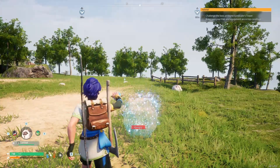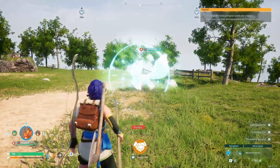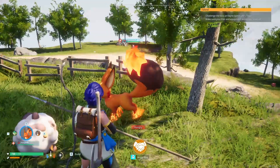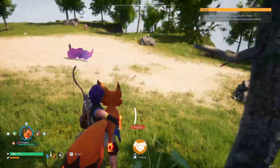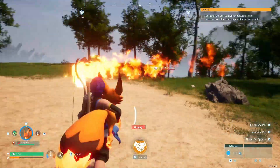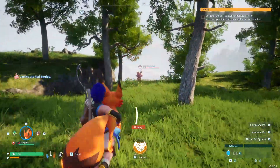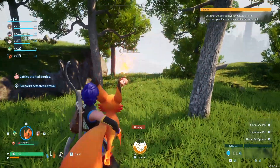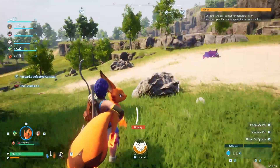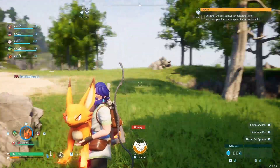For the ones you do have to craft — for instance the Foxfire — you have to craft the harness to be able to use it. Basically what it is is literally a flamethrower. It does have a cooldown, a decent range, and it hits pretty hard too.